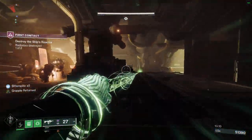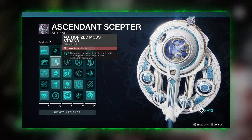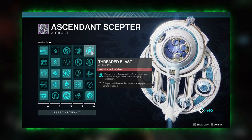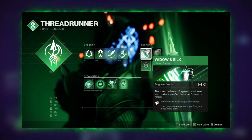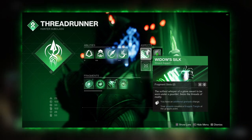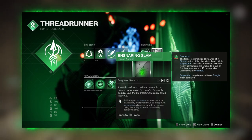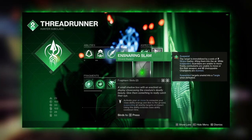Let's get into the actual mods and fragments for this build. In the artifact you want to pick Authorized Mods for Strand, Void, and Grenades, as well as Volatile Flow, Untangler, and Threaded Blast. For our aspects we have Widowed Silk, which gives you a second charge of your grenade and creates a grapple tangle at your grapple point that you can grapple to infinitely. Then we have Ensnaring Slam, which lets you activate your air move to consume your class ability — basically a dive that suspends all targets when you hit the ground, and it also counters Unstoppable.